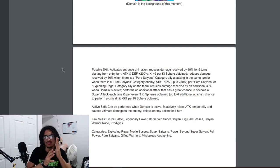He'll go from 60% into 60% damage reduction, because once he gets to the turn where he comes back in rotation, he can pop his domain immediately and get that additional 30% back. He also performs an additional attack with a 70% chance to become a super attack each time — for every three ki spheres obtained — up to four additional attacks total.